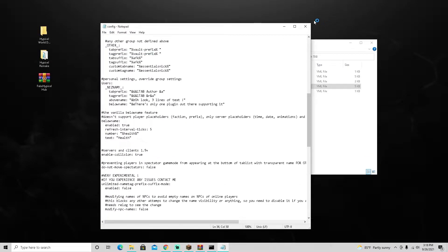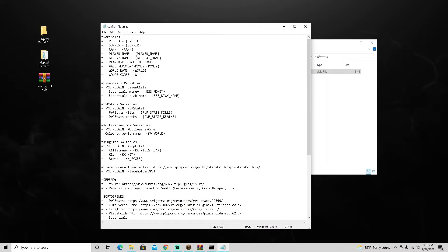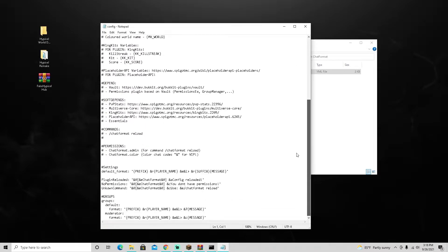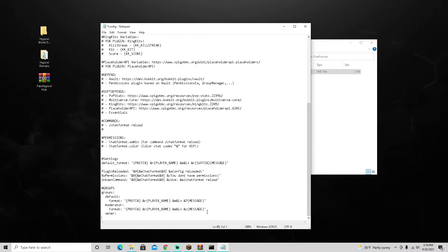Before reloading, go into your plugins folder, then ChatFormat, then config. This is where the weird yellow arrow in chat comes from. For the groups section, add the owner group. Copy and paste the format, set the prefix, and make the name color 'c' for red. Get rid of the weird arrow, set 'f' for white for the message text.